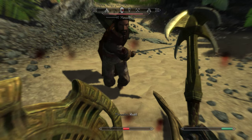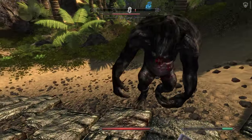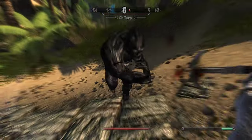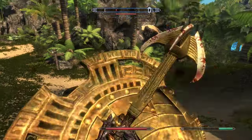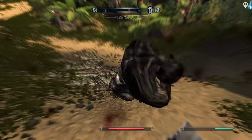I'll quick load to before and do this fight. I'll show you another ability while I'm fighting this — Rock Solid. I use it, and you can see that he's barely dealing any damage to me now.